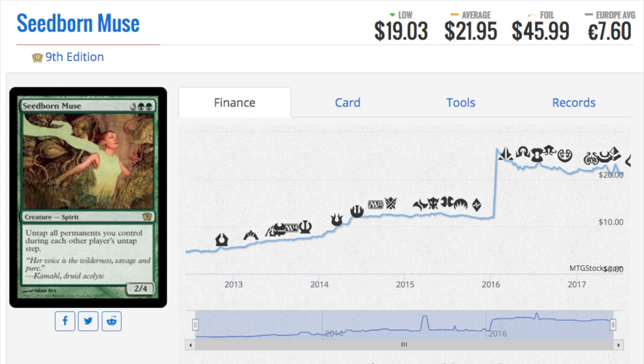The next card has spiked a ton, and the spike is due to Prophet of Kruphix, but it has settled down. The card was around $10, spiked to around $25–$26, and is now back to $22. Seedborn Muse — very good card. Is it as good as Prophet of Kruphix? No, but Prophet of Kruphix is banned. I speculate that if you controlled the ban list, you would have just bought all the Seedborn Muses right before banning Prophet, because it's such an obvious card to go up in price.